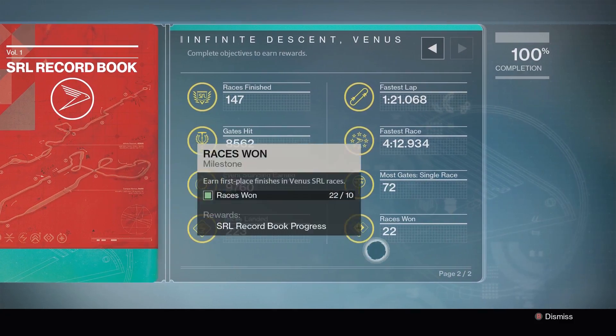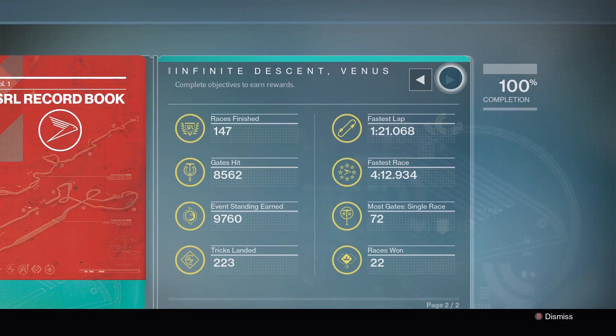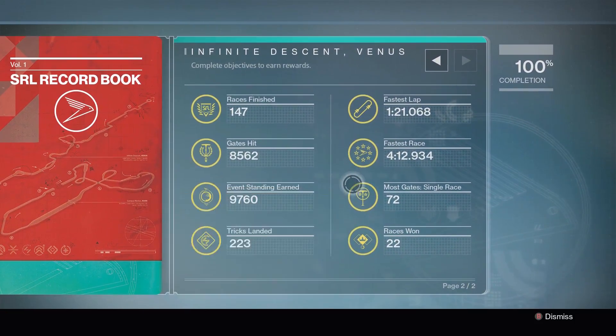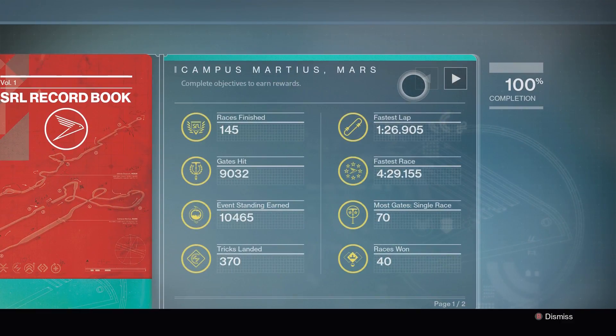So what I would imagine is there would be two more pages — one for Mercury and one for Earth — and it would have all these different requirements for completion, with the rewards collected like the current Moment of Triumph book that we have. Quick note: last year's book cost silver, but this year's book does not.